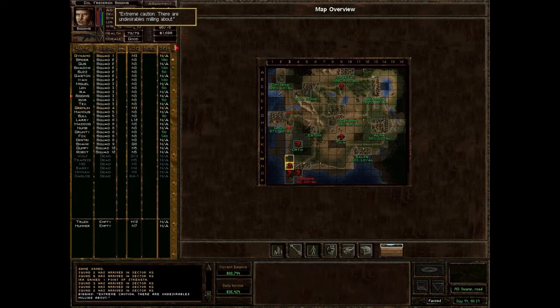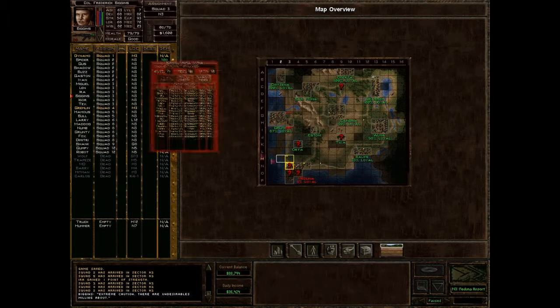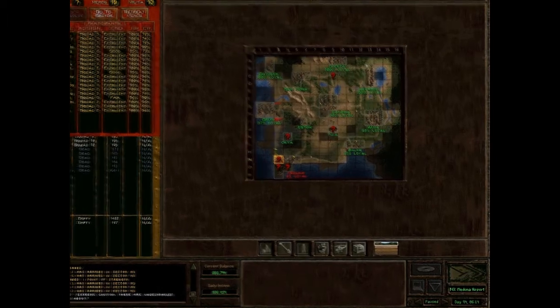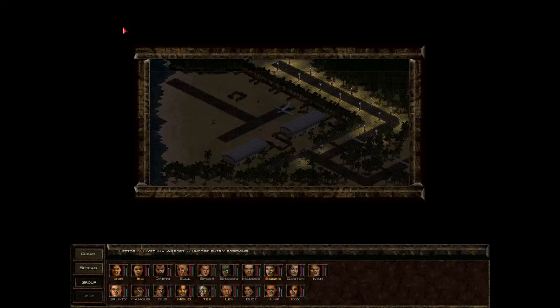Extreme caution — there are undesirables milling about. This is the big one. Let's get everyone together and see what we can do. Of course, not in ideal condition, but at this point I think we can pull this off. The question is how many will survive? Not a great lot of options for deployment here. You might think — why not send some guys in this way? The trouble is, this whole area is mined up the wazoo, and there's no real indication of where the mines are, so not advisable.